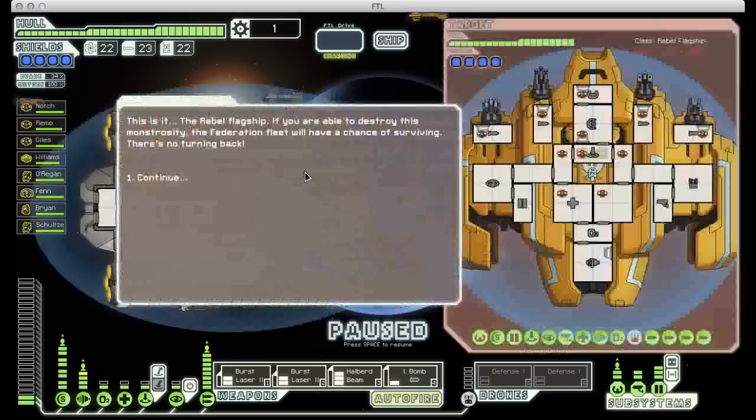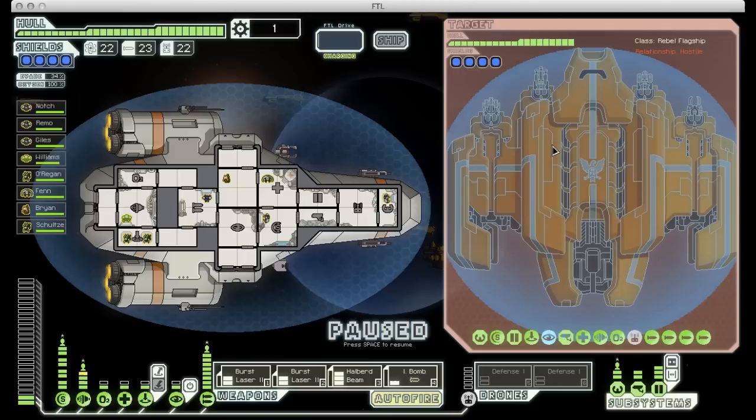This is where the difficulty of the game ramps up significantly, even on easy mode. You will probably lose more runs in this last boss fight than everywhere else combined. The enemy flagship is really, really powerful. The first thing it does is cloak, which is super annoying. Fortunately, this gives us some time to get set up.